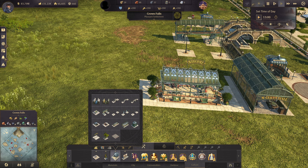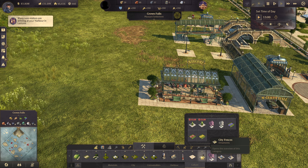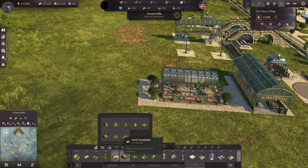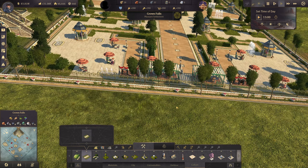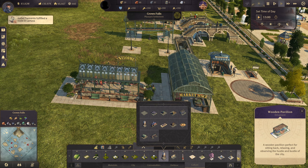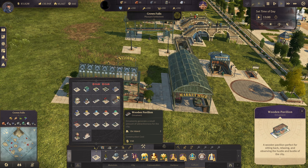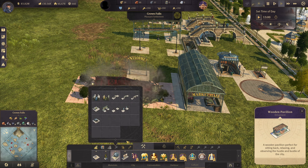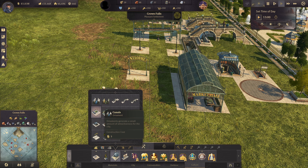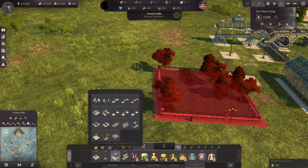There is one pavilion that looks kind of like this one - I can't remember where it was. Let me check. There it is - that's the wooden pavilion, the old one. Anyway, I can't remember. Let's check out the rest - we don't have too much stuff here. This enclosed greenery is actually kind of nice. Maybe we can use that for the park later.